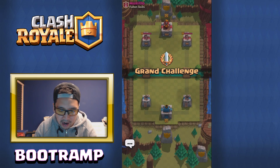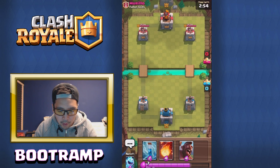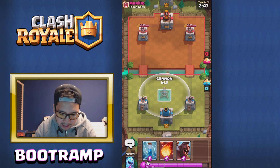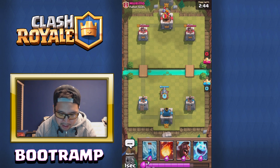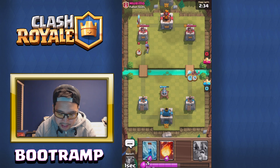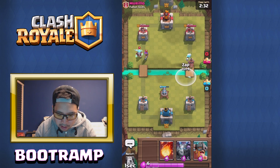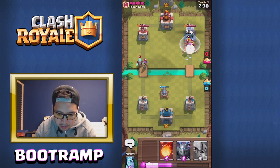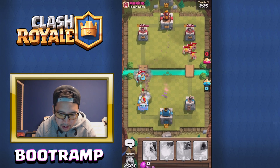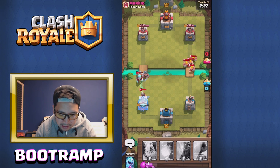What are we facing right now? Murillo from Fallen Gods. I'm not starting that great — starting with Elite Barbarians would be the best thing, but I'll start with Cannon. It's all fine. I could go in for Hog Rider... I'll go Ice Spirit and Hog Rider — let's see if we can do some damage here. I do have the Zap ready. Dropping the Elite Barbarians up there.